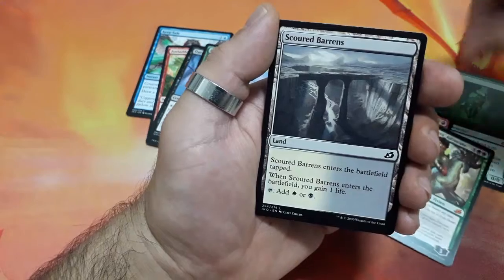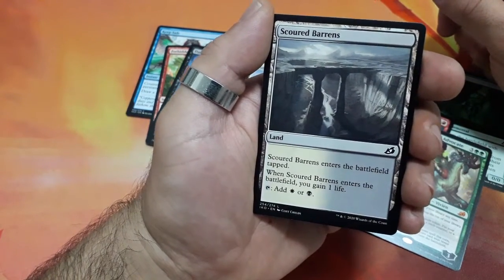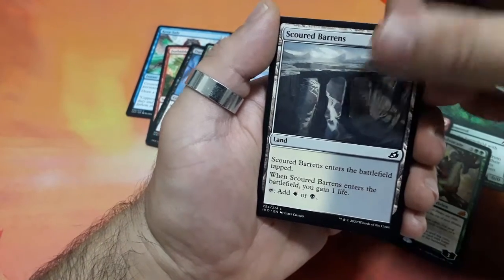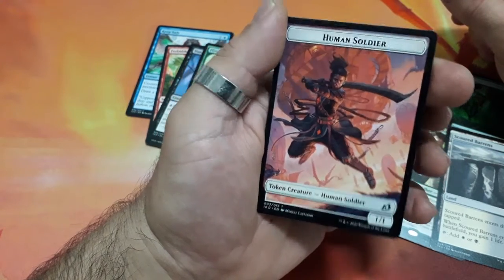Nice, great pull! And we have Scoured Barrens — when it enters the battlefield, tap it: you gain one life, and tap it for a white or black mana. And finally we have the Human Soldier token creature, a 1/1.